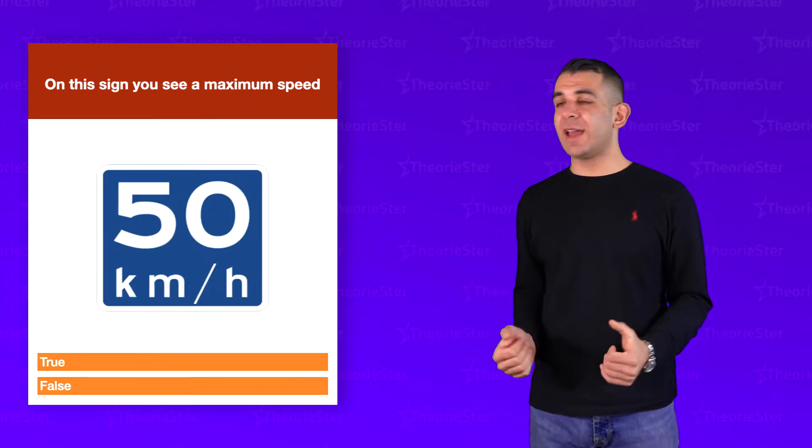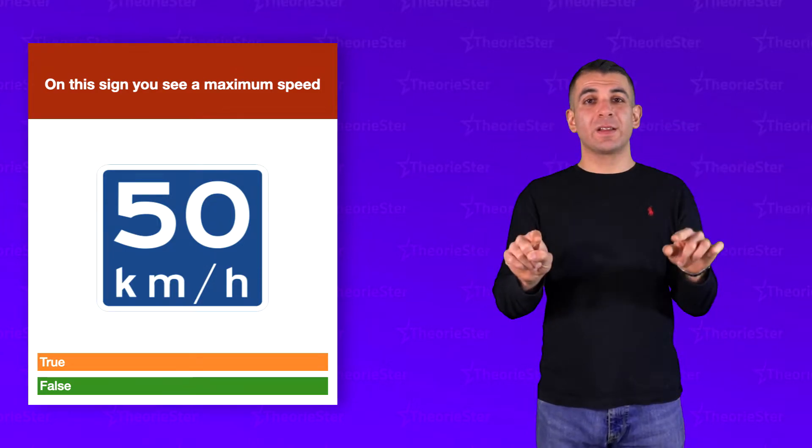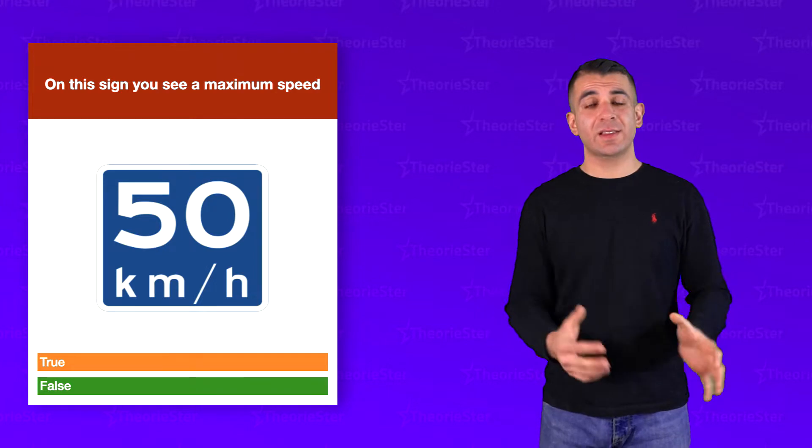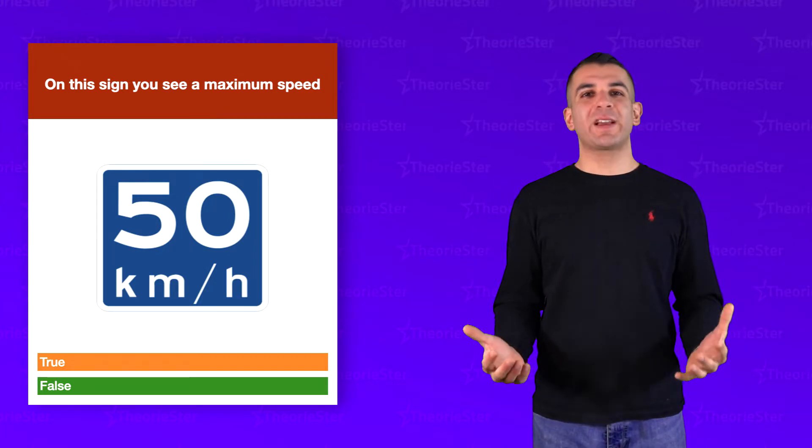On this sign you see a maximum speed — that's false. This is the blue square sign, which is an advisory speed. This sign is advising you to drive 50 km/h. It is not the maximum speed.